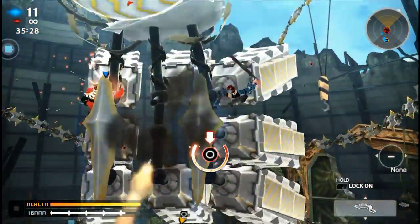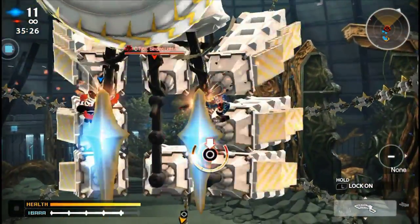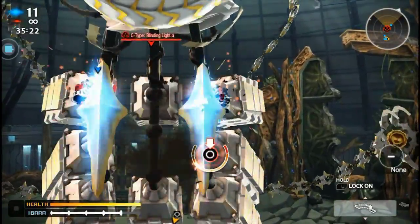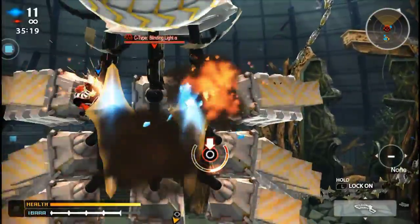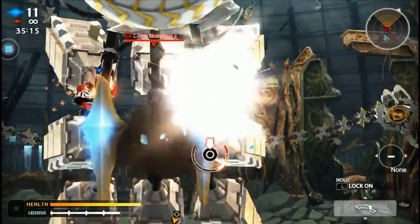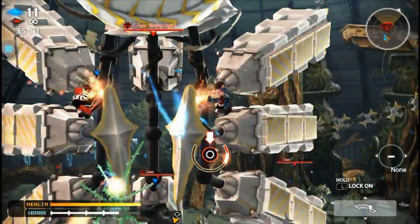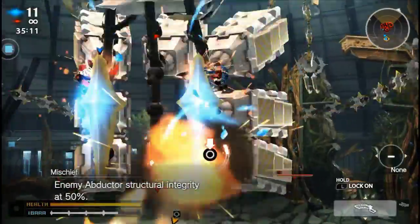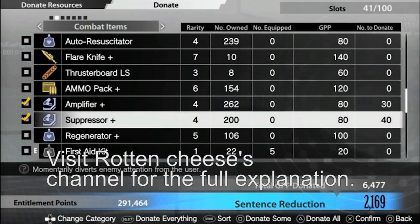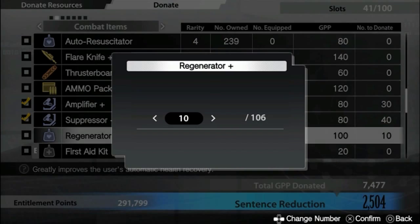For those who are wondering or already know, it is possible to decrease your sentence to zero years. From my experience it would take a while depending on what you do. The fast method is by joining online with other players and doing special missions and retributions, and having the contribution booster augmentation equipped. If you have a really bad connection or just don't want to do multiplayer, there is also the manufacturing resources method.